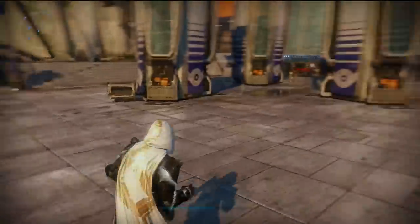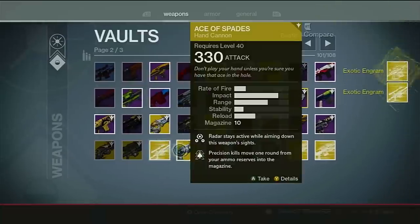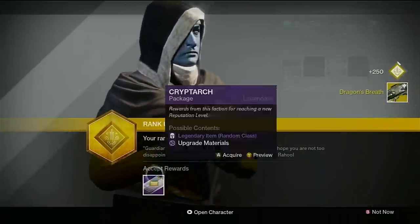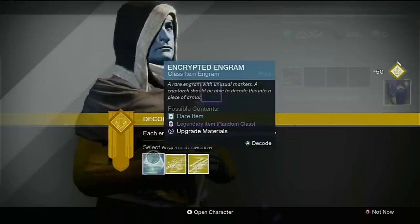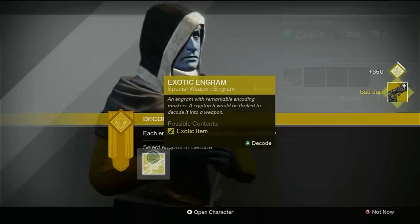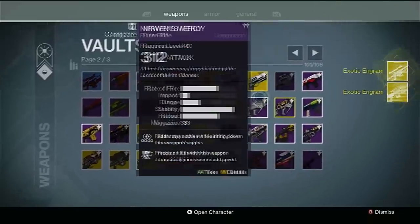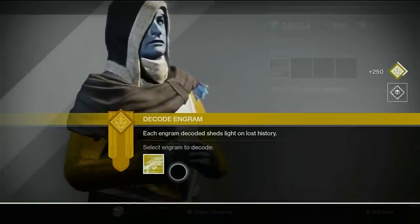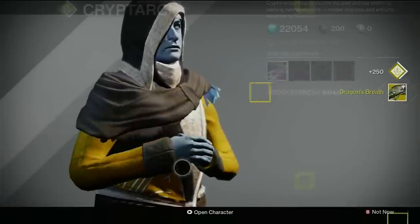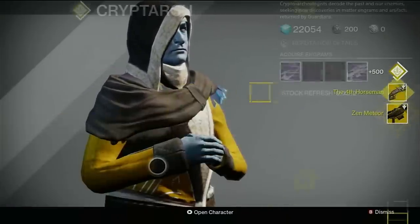More Guardians began showing up around the Tower. And before heading out into the world, I found a few exotic engrams in my vault, so let's open them up. Got a Dragon's Breath, Bad Juju, Fourth Horseman, another Dragon's Breath — and one I actually didn't even have on this account.